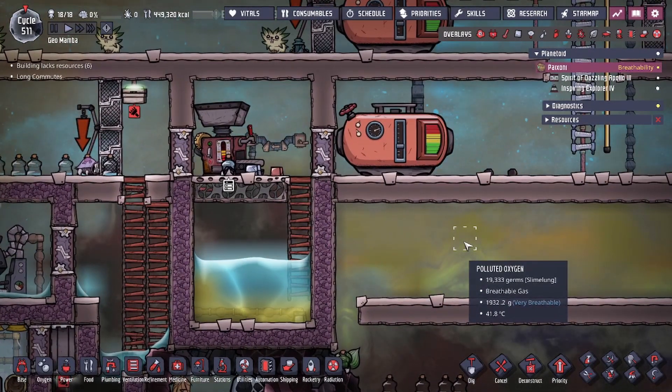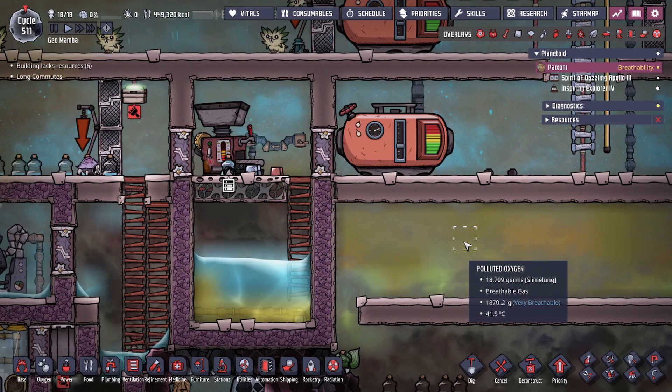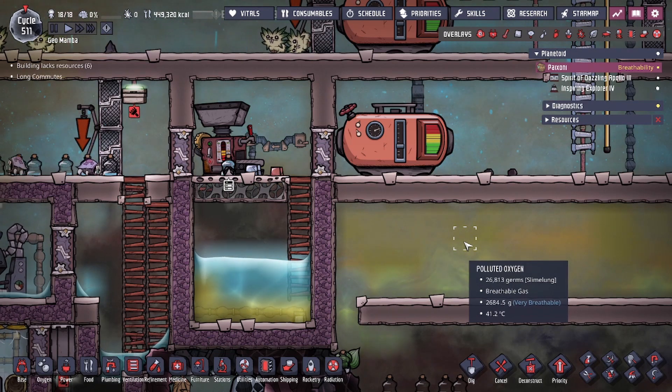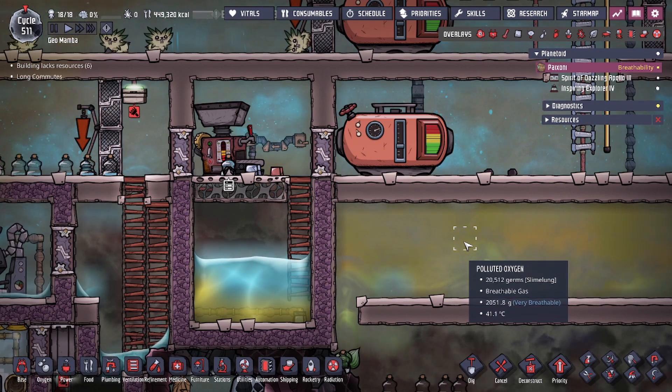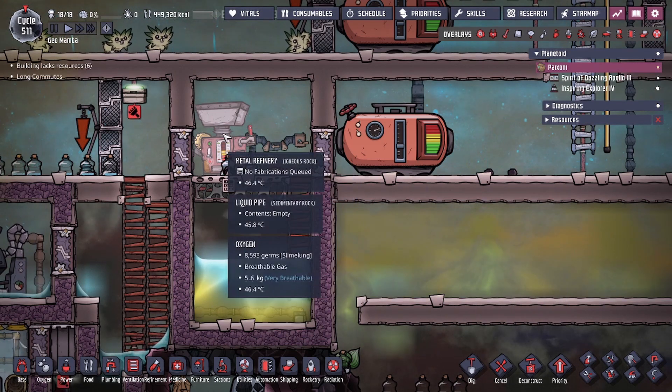Hey guys, LegitCity here. Today we're going to be talking about a Metal Refinery cheese strat slash exploit in the game of Oxygen Not Included. To get it started, we're going to need to get a Metal Refinery.